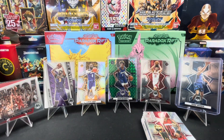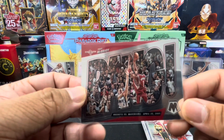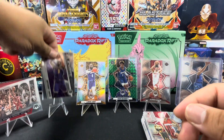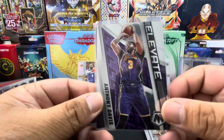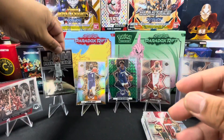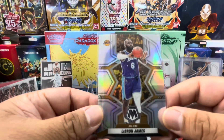Alright, for the recap: we got this Bang insert for Tracy McGrady. We got two inserts — Elevate for Anthony Davis and Jam Masters for Giannis Antetokounmpo. We have the silver mosaic for LeBron James.